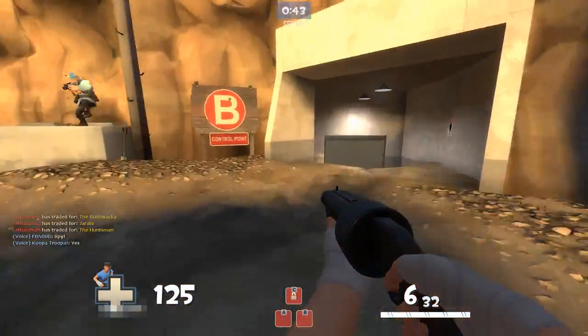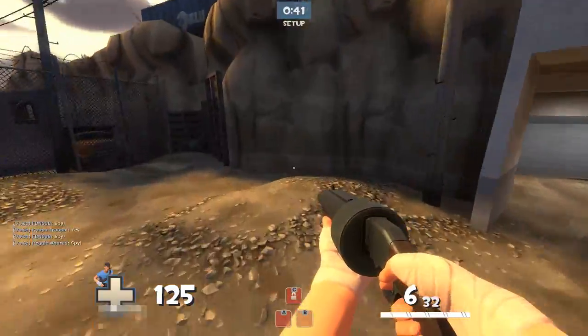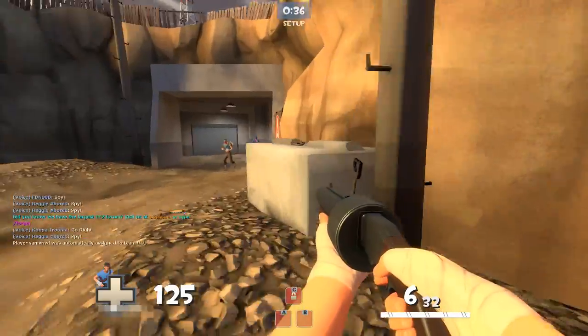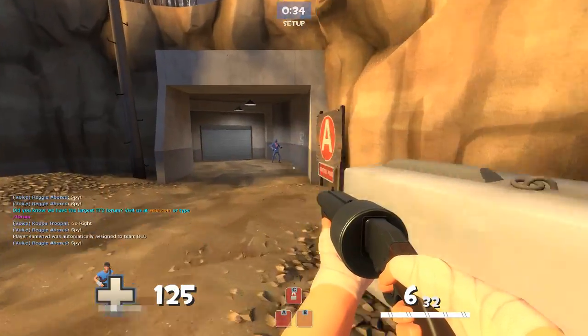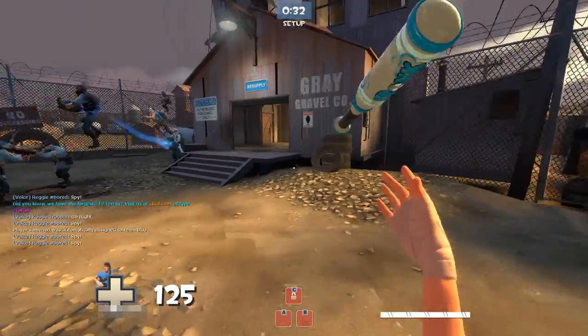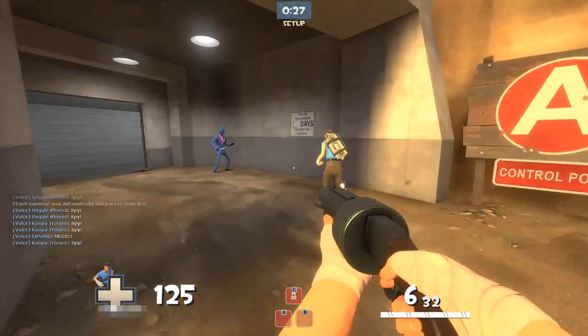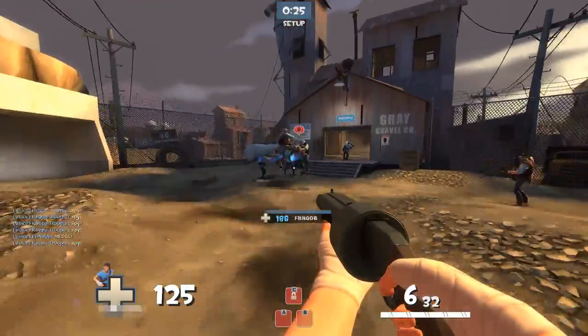If the opportunity arises you can backstab, but I wouldn't go chasing people and I wouldn't really play Demoknight. So I use the bat — I don't kill people with it, I just use it for the utility of the third jump.